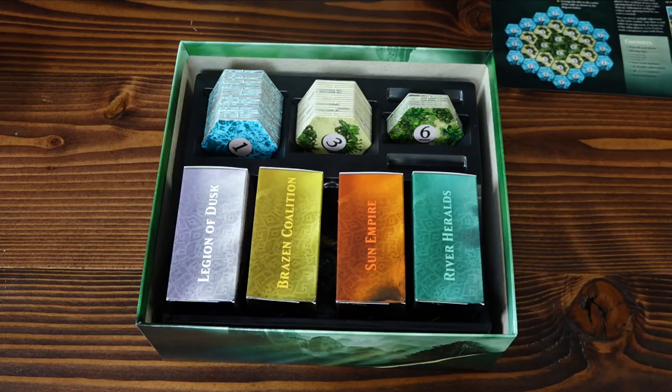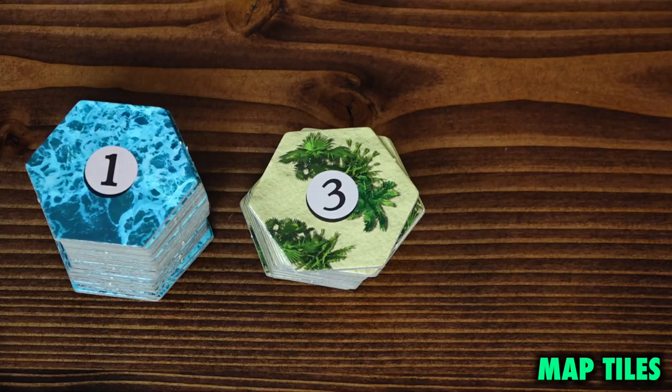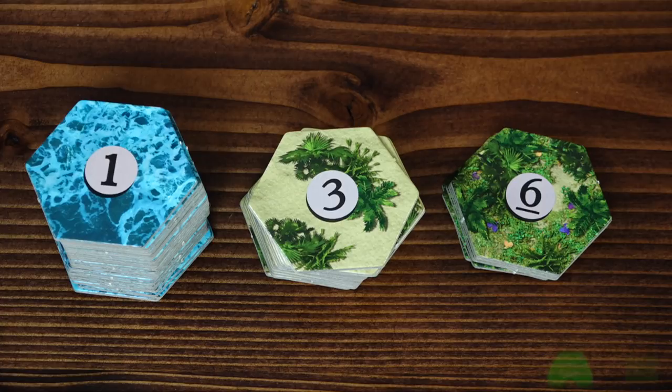The sorting tray has a space for four spin-down dice, but oddly this product does not come with any spin-down dice. The map tiles — the key component besides the Magic: The Gathering decks — come in three numerical varieties: 1, 3, and 6, which represent the mana cost to explore and activate their effects.